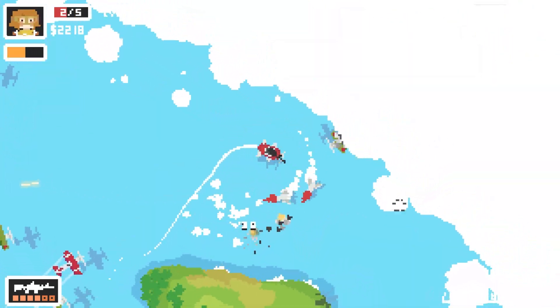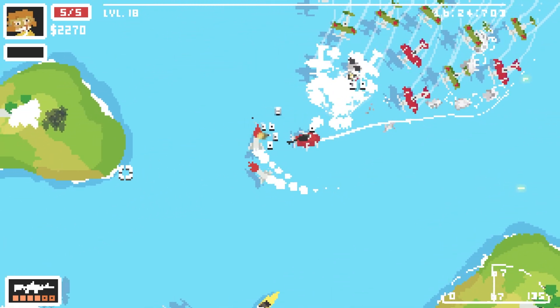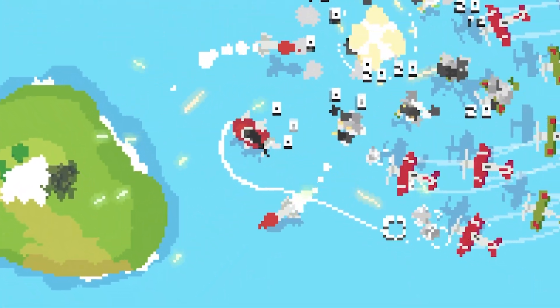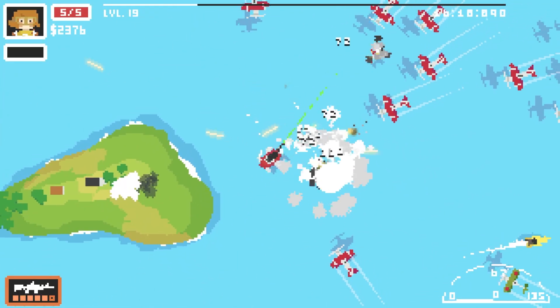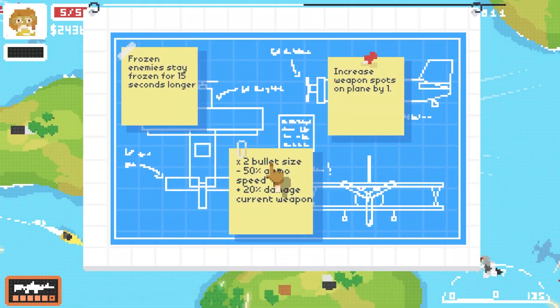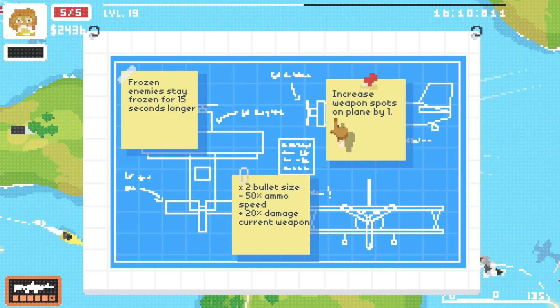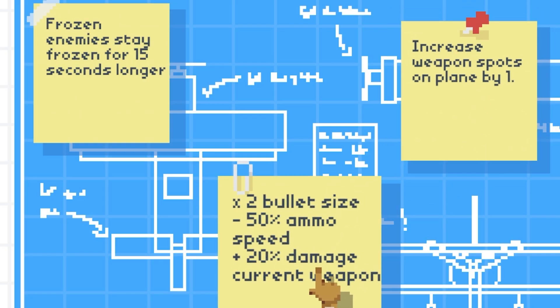I'm going to have to run and regen my health. Let's make some space over here, increase our damage, then go mental. It's actually working - no the jet! I forgot about the jet. Actually can it not get to me? Yes, we killed the jet! What is this - is it a one-time upgrade? Increase weapon slots on plane by one, or two times bullet size but minus 50% ammo speed.